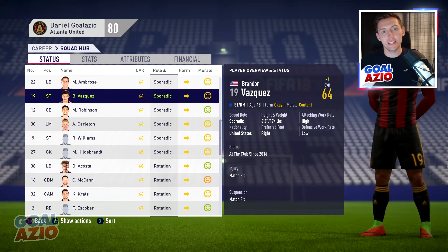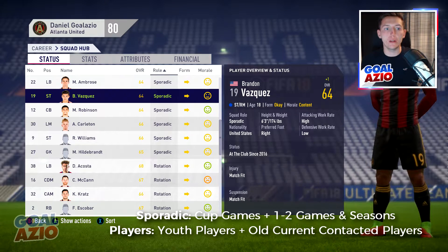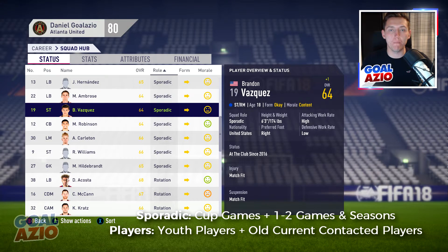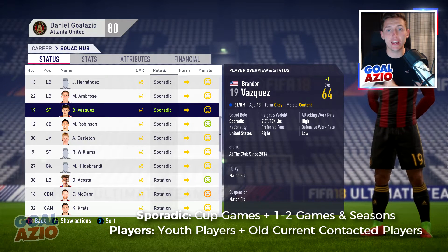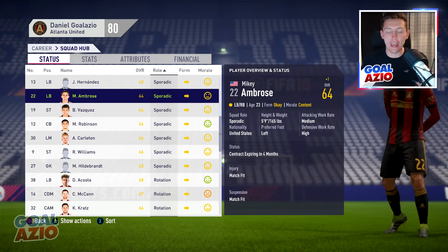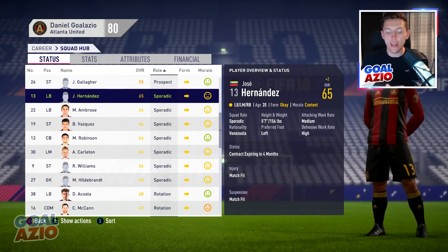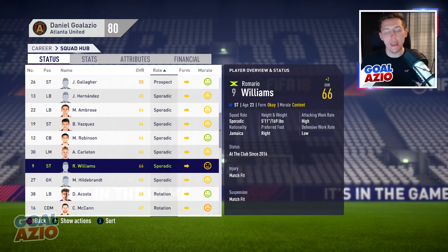Moving on to Sporadic - this covers youth players and older players. For the youth element, there are four key things to consider: their current potential, their current value, their current rating, and their age. For youth players under 19 coming from the youth squad, if they have a really high potential - around 85 plus - that's the role they'll want.